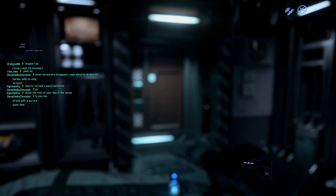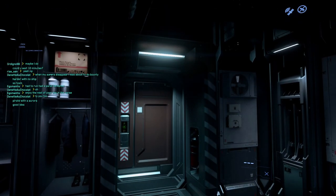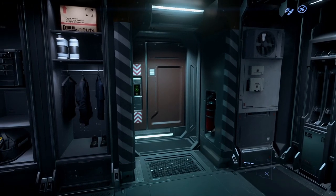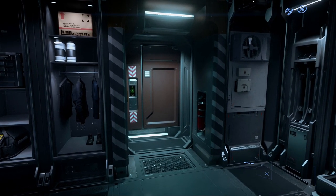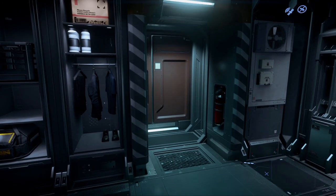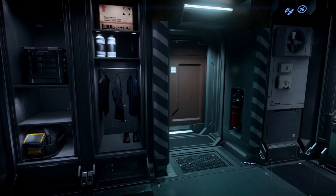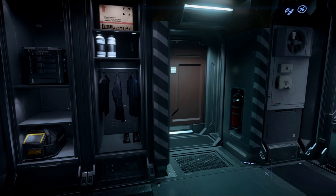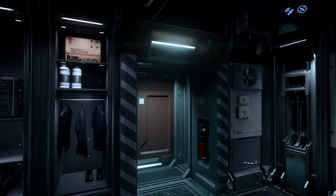You can press F11 to jump straight to your comms, and F12 turns chat on and off. Also worth mentioning: holding Backspace will kill your character and force a respawn at your last selected medical center, or back at your primary residence if you haven't selected one. That covers the MobiGlass — I know it's a lot to take in, which is why I'm doing this in several videos. Next I'll show you how you move around.